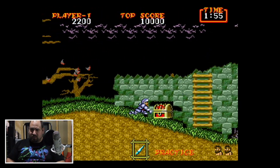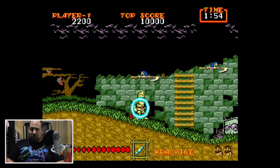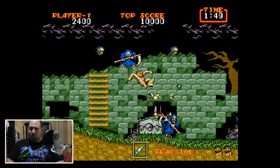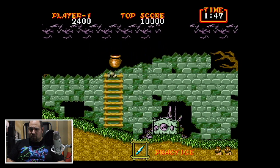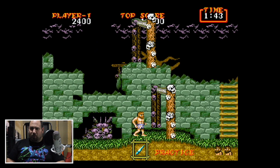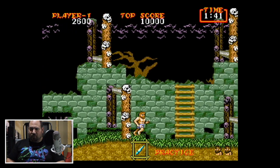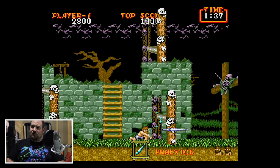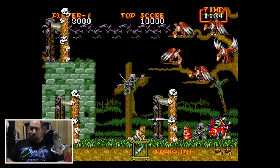The health system in this game is essentially two hits. You have your suit of armor and then your underwear. I just got hit and lost my suit of armor. If you have a suit of armor and pick up another one, you get the super armor. It doesn't get you any more health but it gives you a special move you can use.